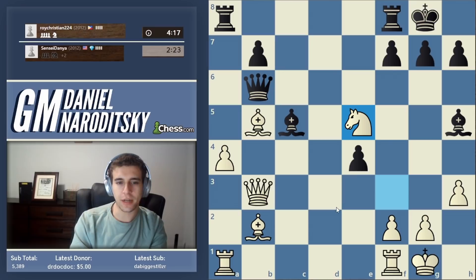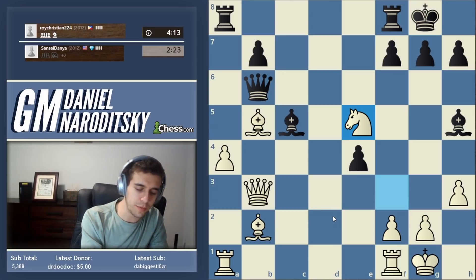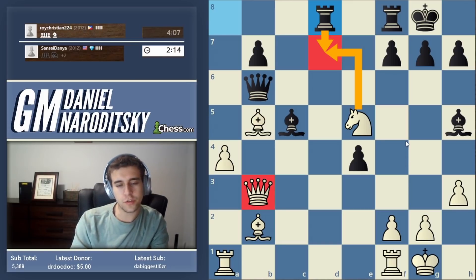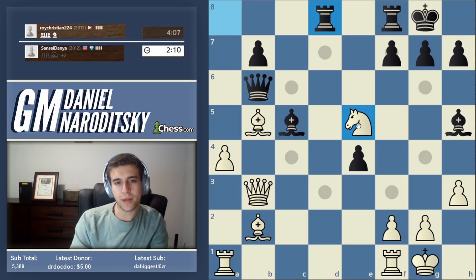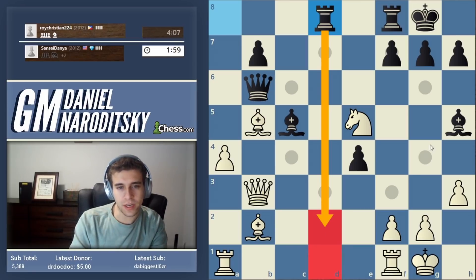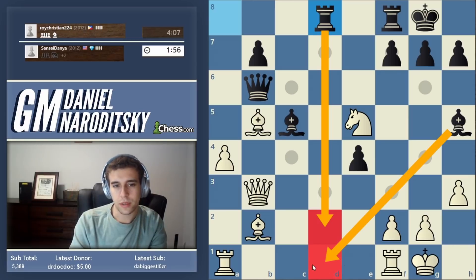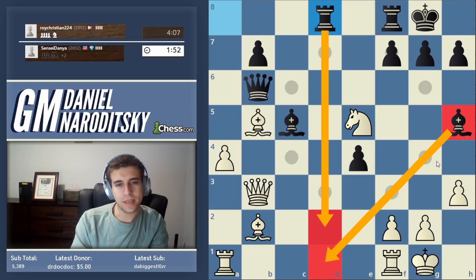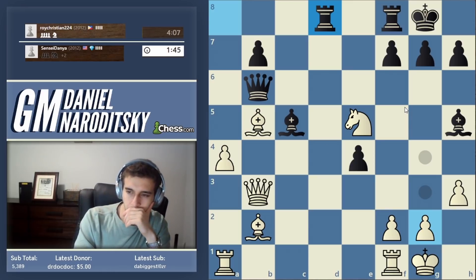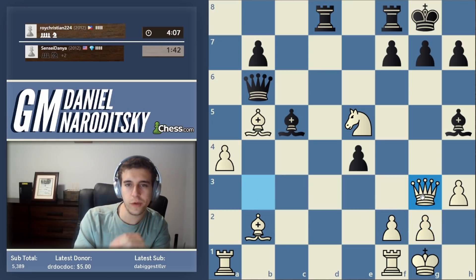Where is the Knight threatening to go? Knight D2 would be a little bit passive - a lot of people get in trouble because they play passively when up material. We're threatening to go to D7, but not anymore - he stops it, then he takes on D7 and our queen is unprotected. Our default should always be to bring pieces into the game. Our secondary default should be to ask what he wants - he wants to plant a Rook on D2. But because we're up a piece, we don't need to bring the Rook in immediately. There is one particular move I'm thinking of: the Queen swings over to G3.